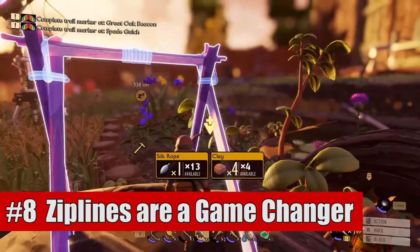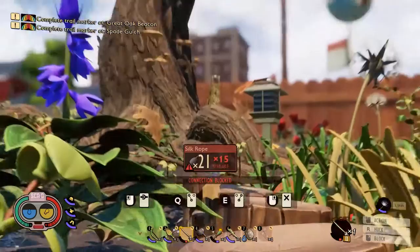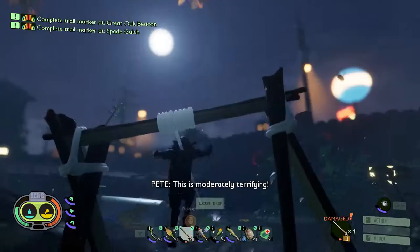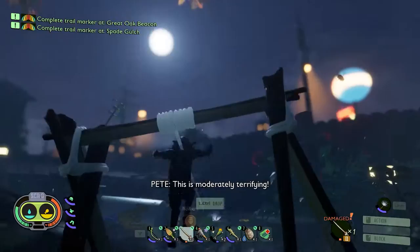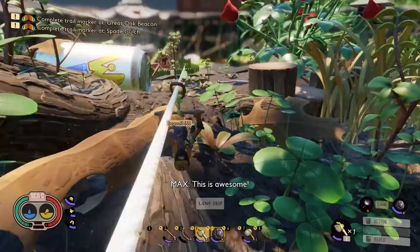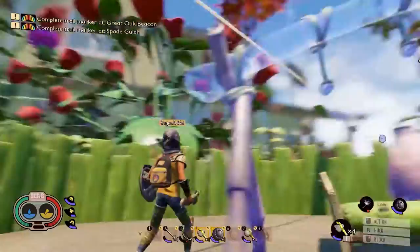Eighth is to not doubt the power of the zipline. Ziplines in Grounded are incredibly great time savers. They will save you so much time whenever you're trying to go somewhere around the map or transport resources to your base. We've set up multiple ziplines to get us around to different places. We live in an area where there is not a lot of actual grass available, so we set up a zipline near the grass that goes directly to our base. Then we can chop down all the grass and just unload it onto the zipline and it will send the grass to our base without having to carry it back and forth.